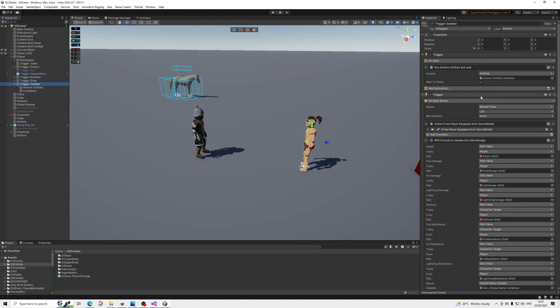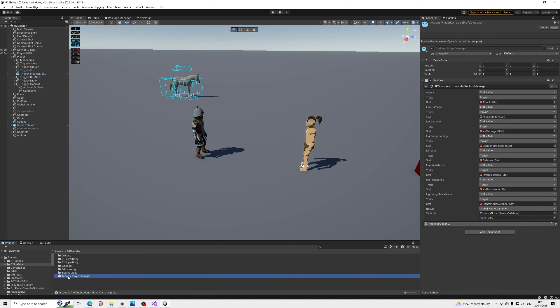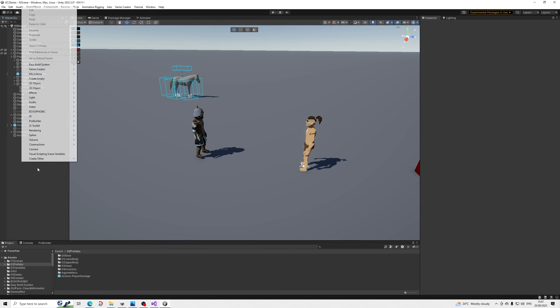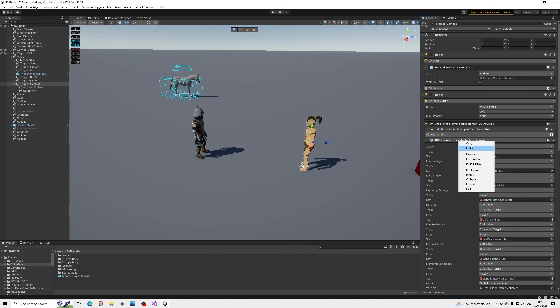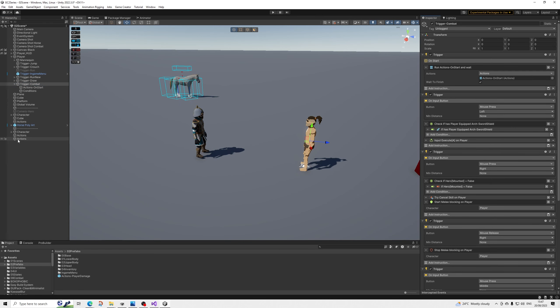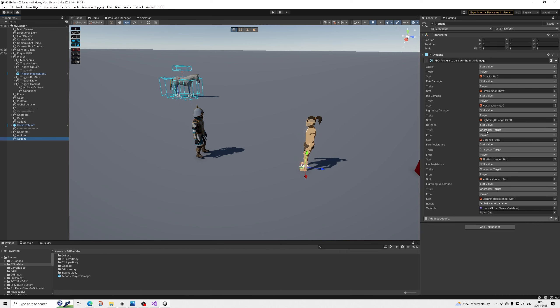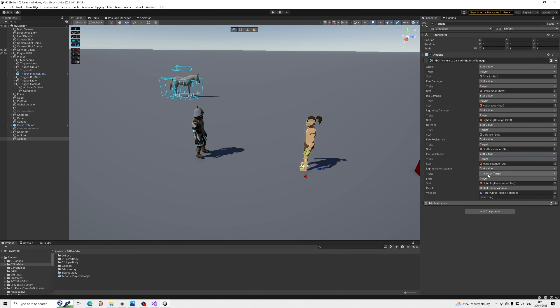So we're going to go to combat, and we have the on left mouse press and this formula action. I created a prefab out of this in that same video which had everything, but it was just 'target' instead. If you don't have that prefab, just create a new action, copy over that formula and paste it in. Make sure you remove it from the old place. You change 'character targets' to just 'target', then save that as a prefab and drop it in.